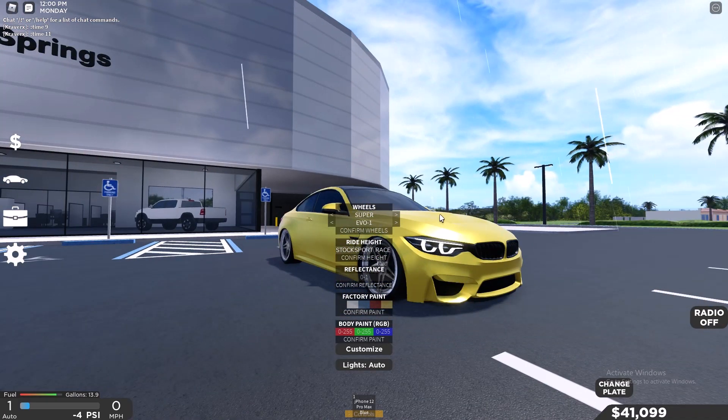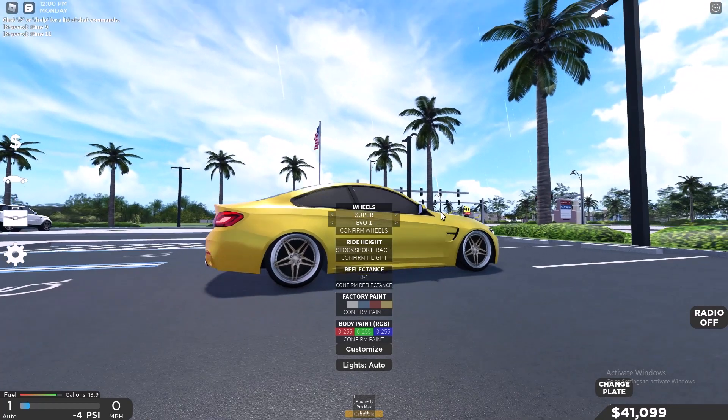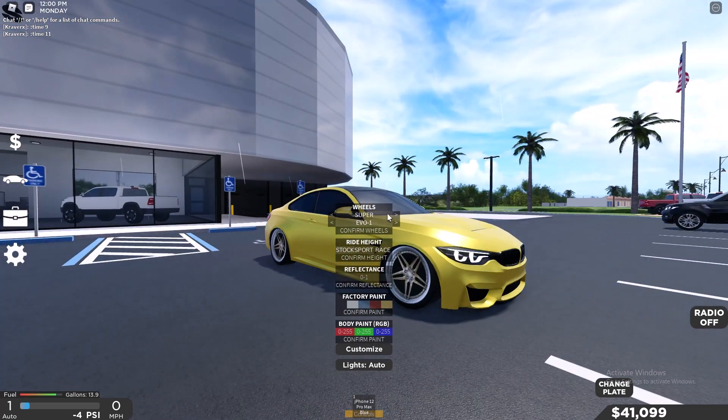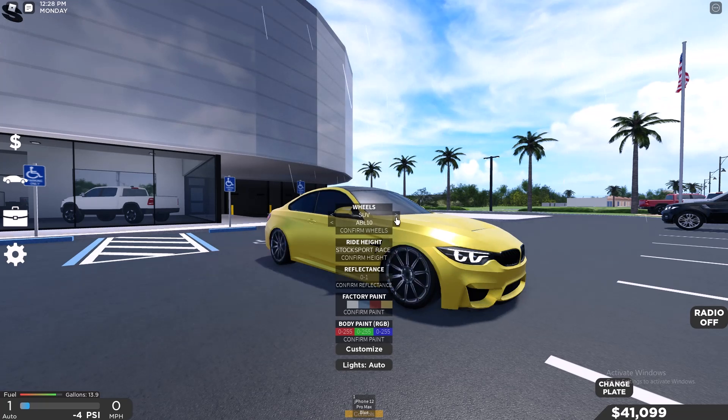This is Stock rims. We have Super Evo 1, which is pretty cool — matches with the yellow paint. Let's actually choose out some rims for the M4. I personally like Stance on the M4.